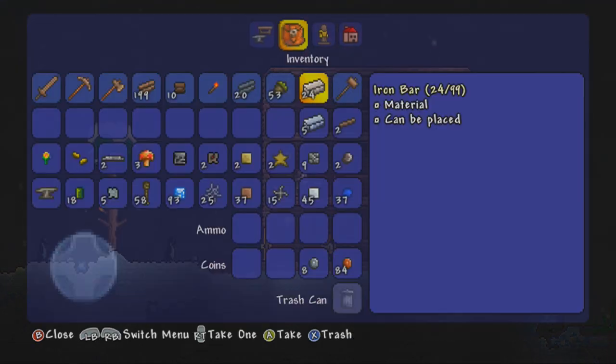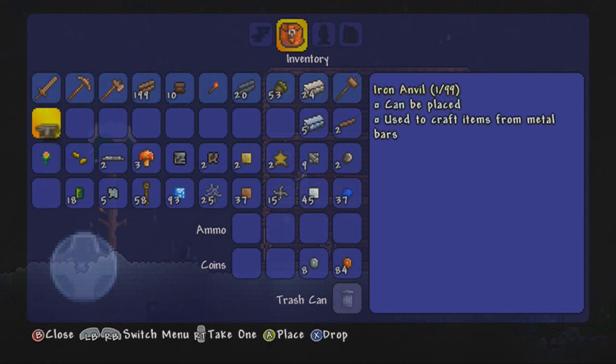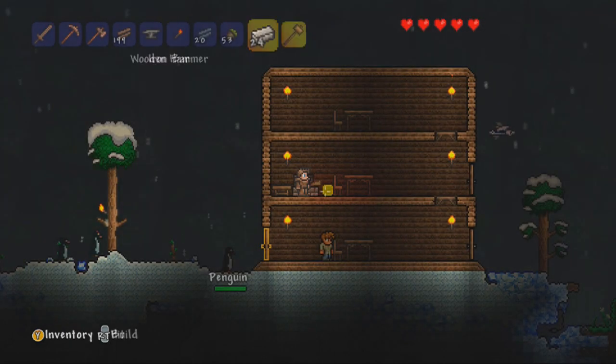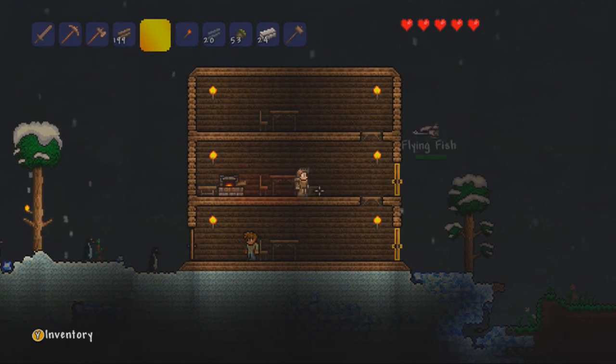First off we're going to have to craft an iron anvil. That's just actually bare essential. Usually, like when I get to hard mode and I have to craft the mineral anvil, it always catches me at surprise because I've always got enough mineral to make my armor but never enough to make the anvil.